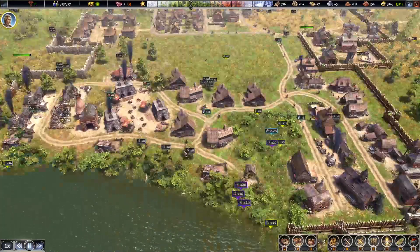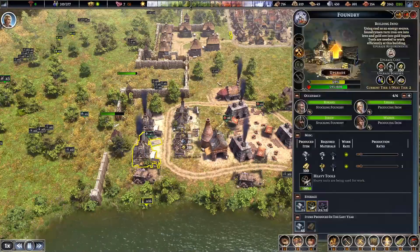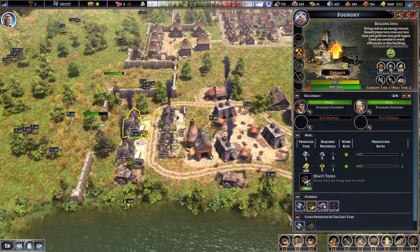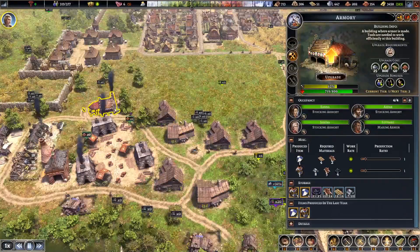Trees are getting built down there. Another blacksmith. Is it only two foundries? Went down to two foundries. That's fine.